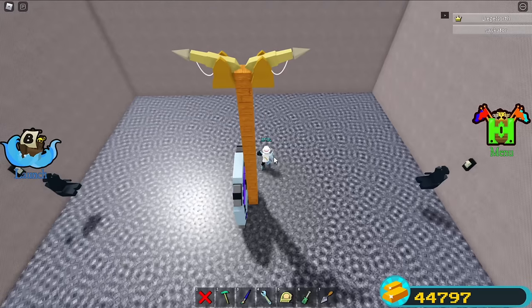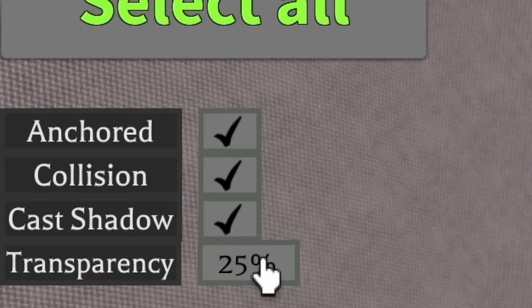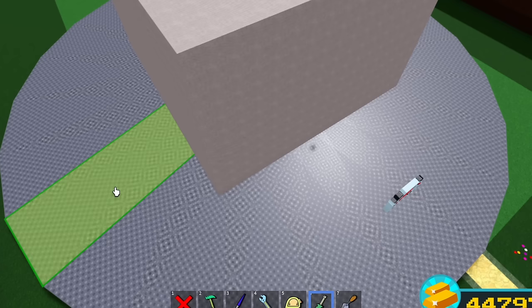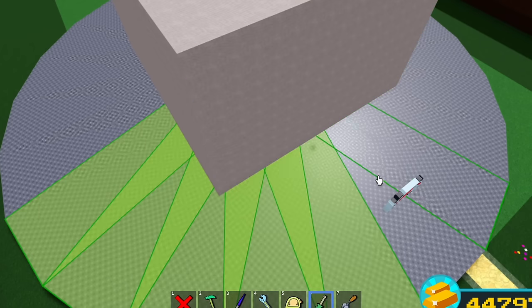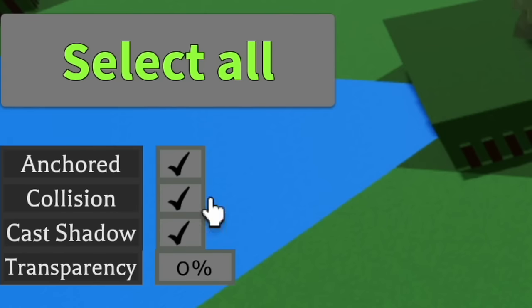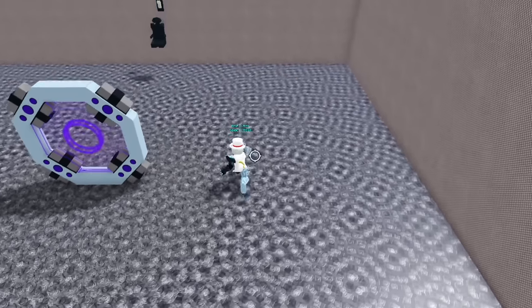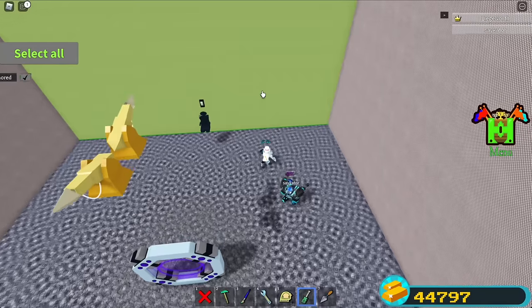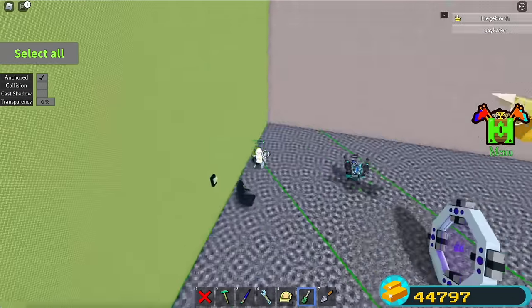Unbind the pilot seats from the harpoons — there we go, only the switches are bound to the harpoons. Now make this pole invisible and uncollidable. Select all of the circle with the screwdriver tool and make that uncollidable too. We can still walk here even though the floor is uncollidable because the metal floor underneath is collidable. Also make this wall over here uncollidable so you can walk through it.